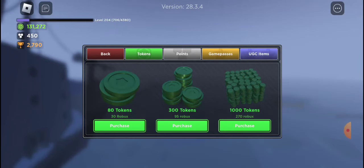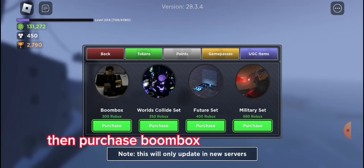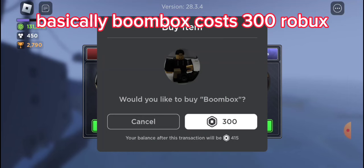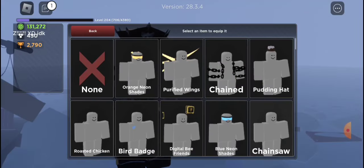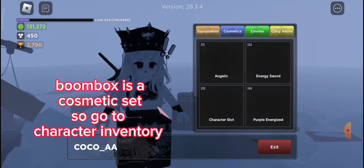Tap Robux, then tap Game Pass, then purchase Bone Box — it costs 300 Robux. Rejoin the game. Bone Box is a cosmetic set, so go to your character inventory.